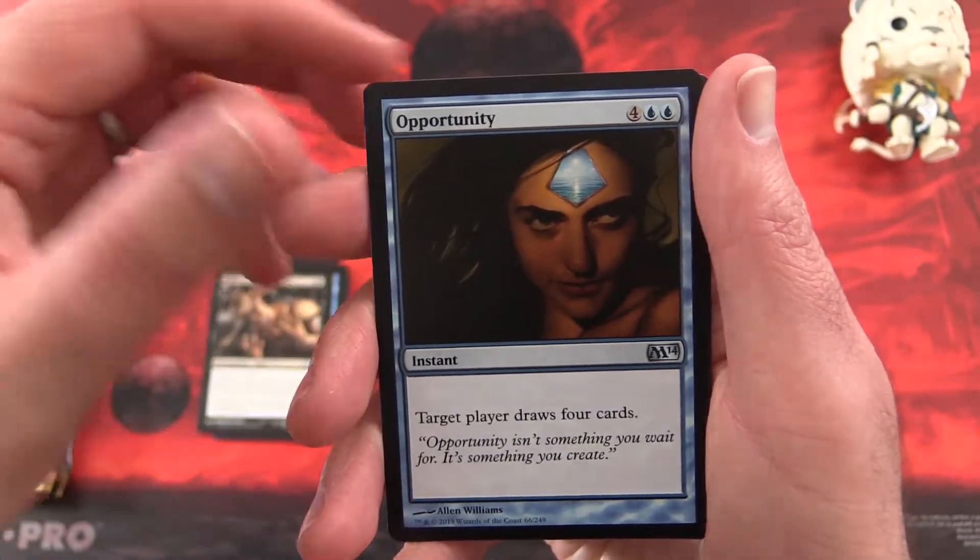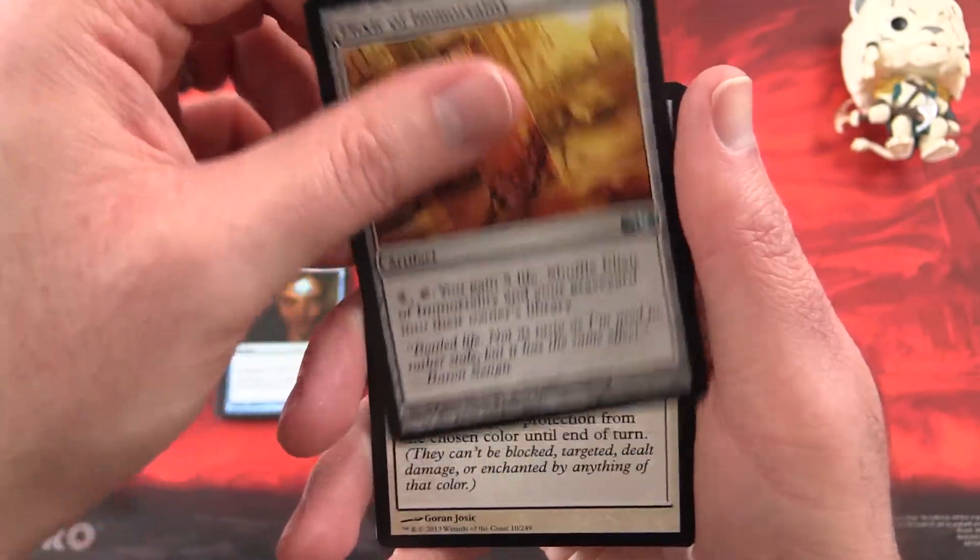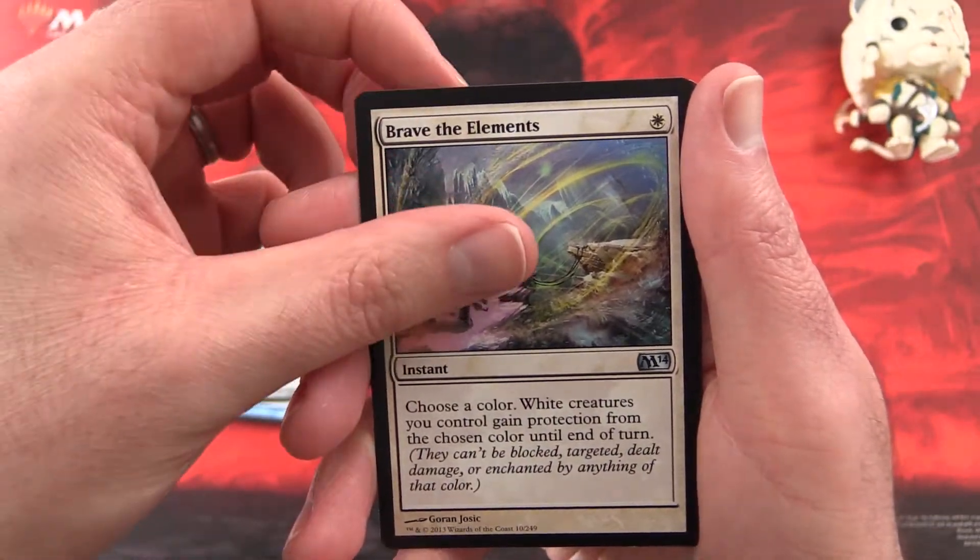And for the Uncommons, we have Opportunity, Elixir of Immortality, and Brave the Elements.